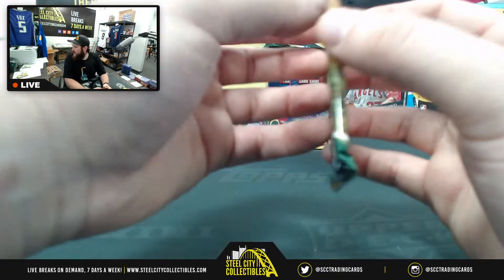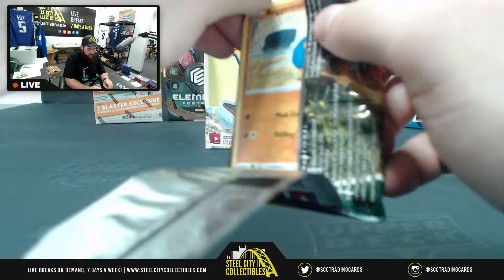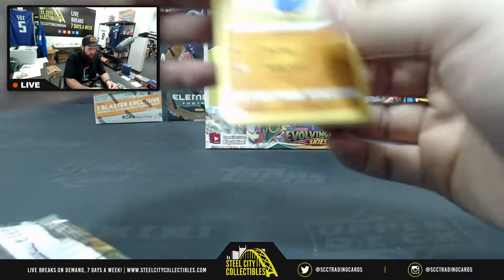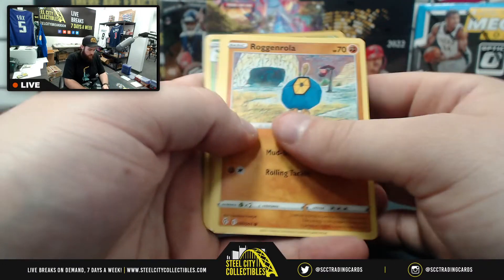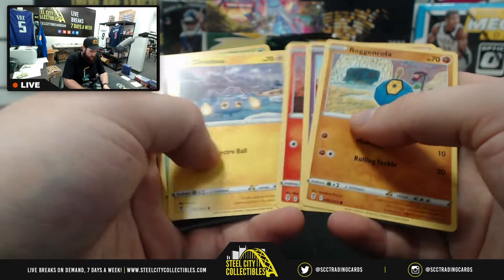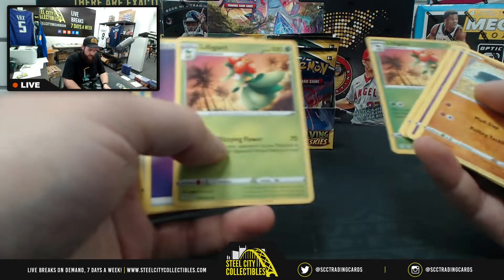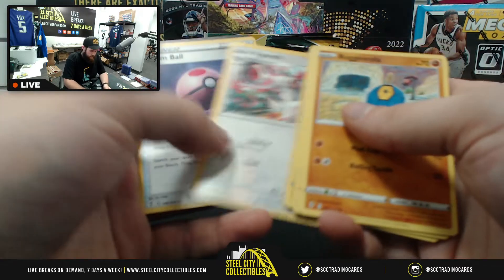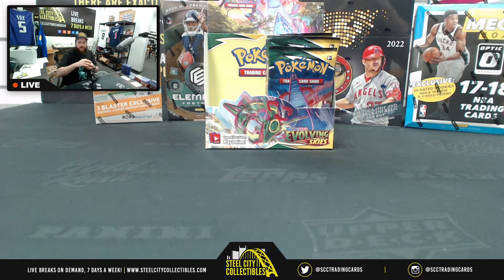These are four Kayla — last pack, well she does have the last four as well. Flabibee, Swablu, Litleo, Chinchoo, Lilligant reverse hollow, reverse foil, and then a regular one. Booyah! Four packs down for Kayla, congratulations — got a nice little hit there.